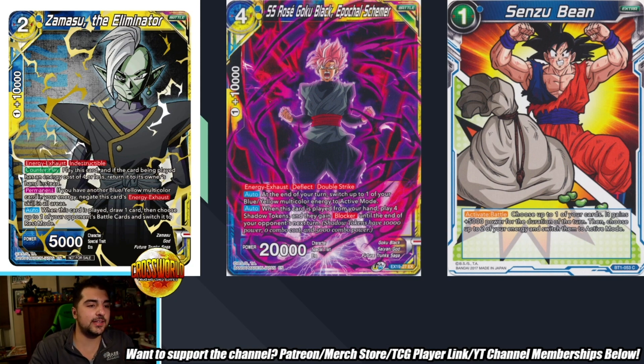The main usage I have for Zamasu in my testing is counterplaying floodgate negates like Mecha Freezer Robotic, or post-Topo Righteous Aid, Boo Unadulterated Malice, maybe Cell Surge — something of that nature. That effect is still pretty good, counterplaying Battle Cards your opponent's trying to play to their board just to aggress you. That's not as vital because a lot of things have Deflect nowadays, like Rose Goku Black being a prime example, but you can still counterplay pretty much whatever you want to get the auto to go off.